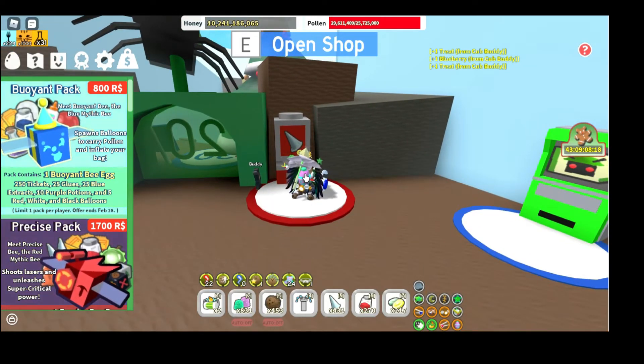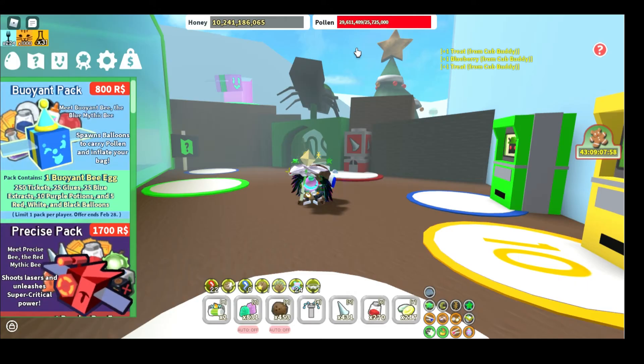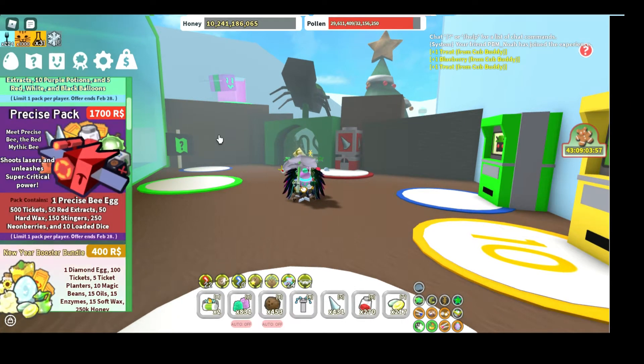You can also get Stingers by buying them for 10 tickets from the Ant Pass area. There are also Robux ways to get Stingers — certain packs from the Robux shop give them, like the Precise Pack.